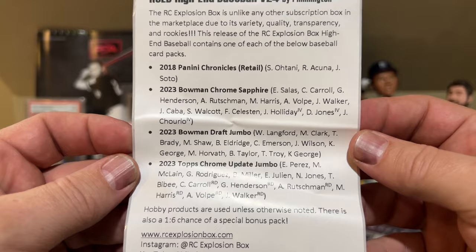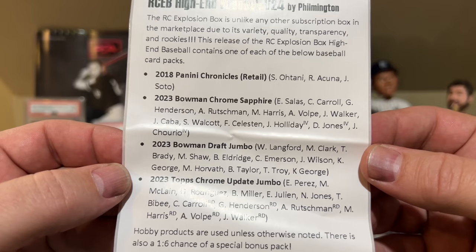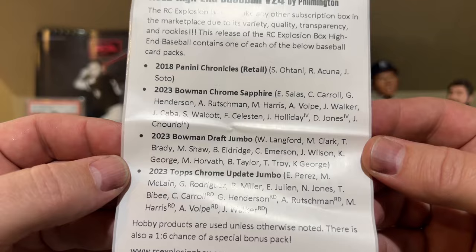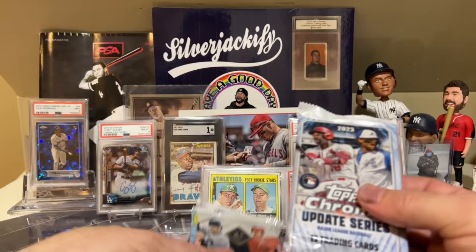So a very interesting lineup this month. We got 2018 Panini Chronicles, 2023 Bowman Sapphire, 2023 Bowman Draft, and Chrome Update Jumbo. I'm going to do the Jumbo first, then Chronicles, then Sapphire and Bowman Draft. Actually, I'll do Sapphire last.